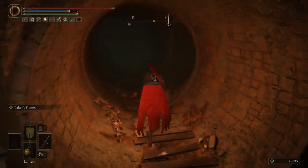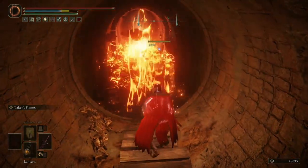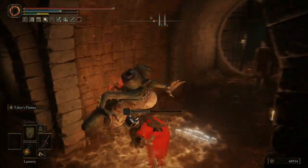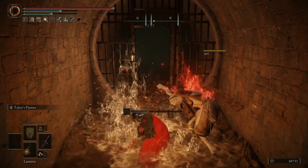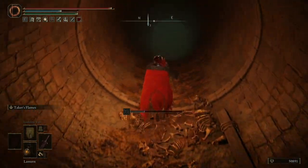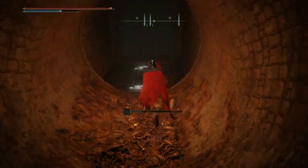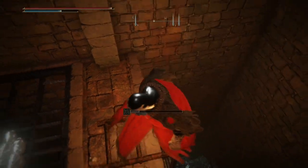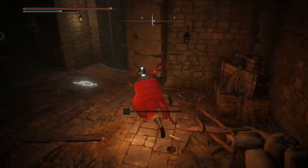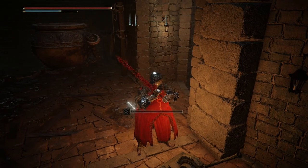Go down. Continue here. Turn left. Get down the ladder. Activate this one — if it's already down for you, great; if not, activate it. Wait for the lift.